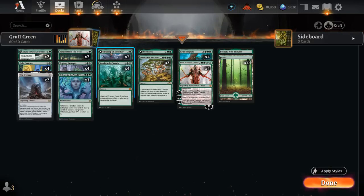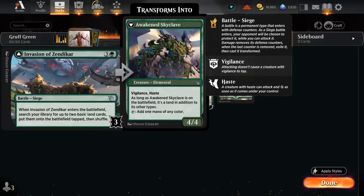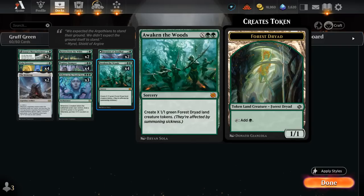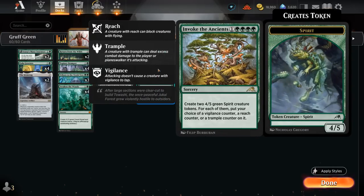At four mana there are two copies of Invasion of Zandikar to find two lands and maybe transform it into a Skyclave. It can also have great synergy with Tribute once it transforms, drawing us an extra card, and curving Stomper into Invasion is quite nice as we can potentially attack the Invasion right away. Awaken the Woods is great at any point in our curve. At five mana, three copies of Invoke the Ancients, which gives us a choice of two 4-5 creatures with either Vigilance, Reach, or Trample, so we can mix and match — if we're facing a lot of flying creatures we might want Reach, if we want to attack and block then Vigilance.